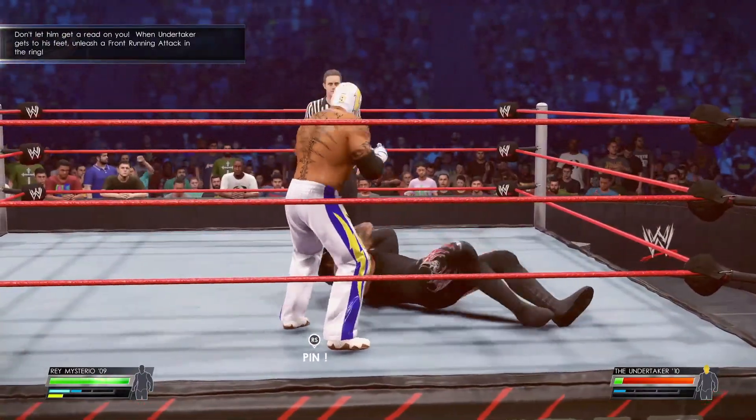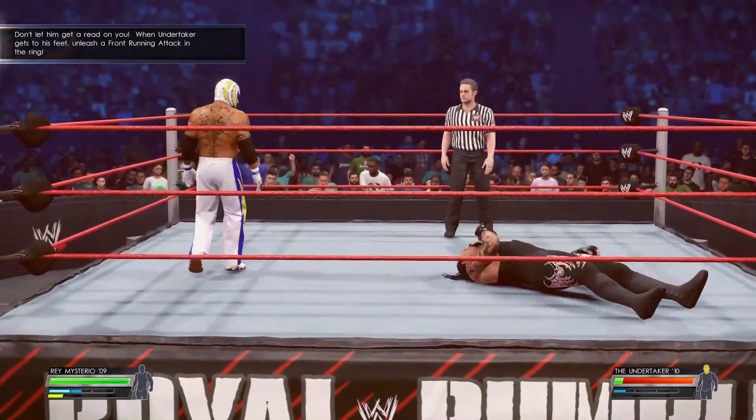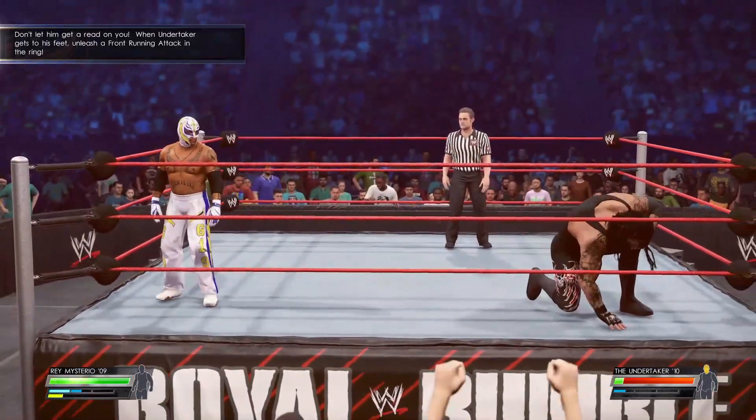The next objective is to run up to the Undertaker and press the light attack button or heavy attack button to do the running attack.